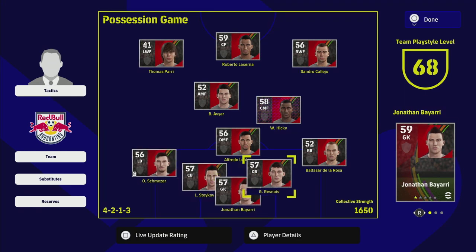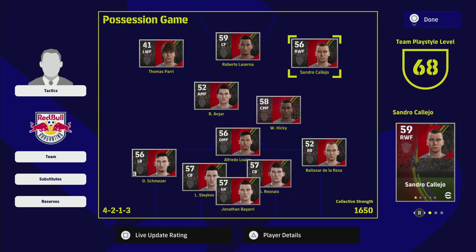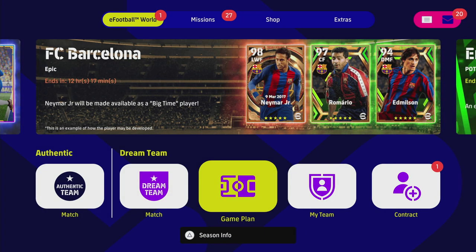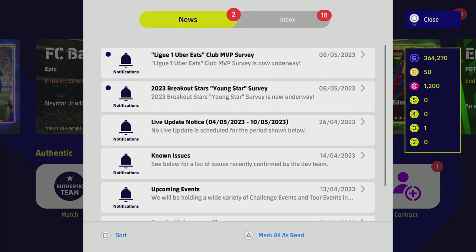This squad you're seeing here is kind of the default eFootball 23 squad. Depending on when you download the game, you're going to have a similar squad with low-rated players between 50 and 60 overall that you're going to want to upgrade — these players just won't be able to compete even in the lower divisions. So what we're going to do is amass GP; you can see on the right-hand side of the screen I have 364,000 GP.